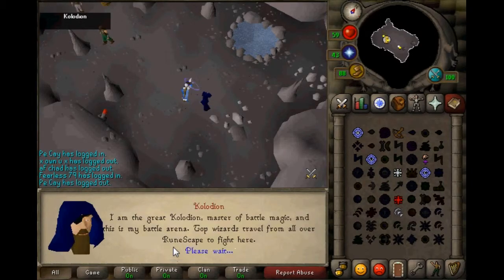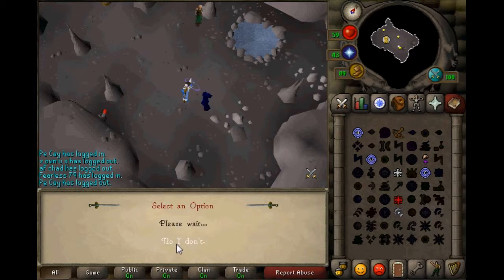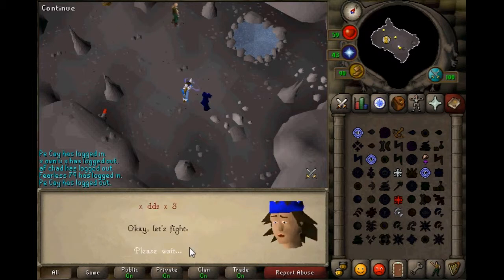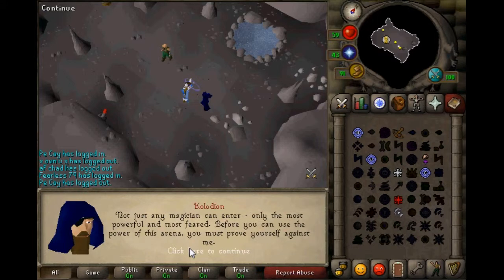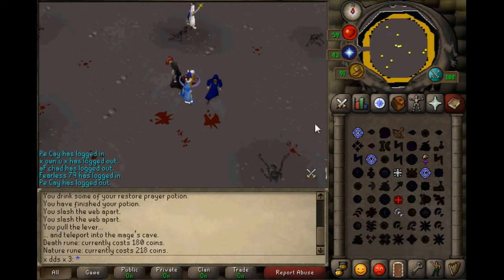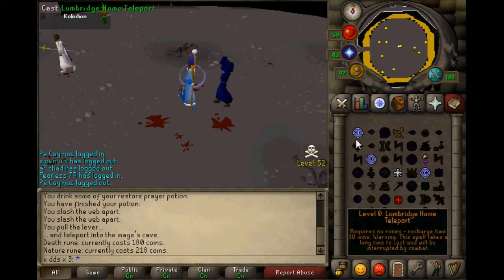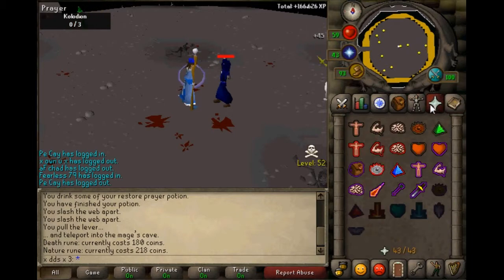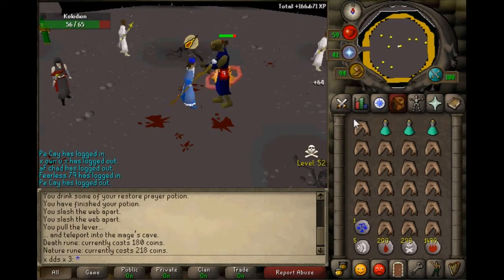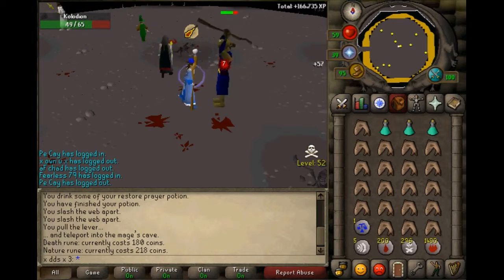Then what you want to do is talk to this guy — there's a heap of options, so just go through them all following what I've been doing. Now what you want to do is I'm pretty sure it's protect magic. Let him attack first — yes, I had to figure that one out for myself. Let him attack first, and now you want to attack him. He's only 3 HP, and now he should go to his next stage, which is an ogre. Just want to attack him, make sure you've got your prayer level high.